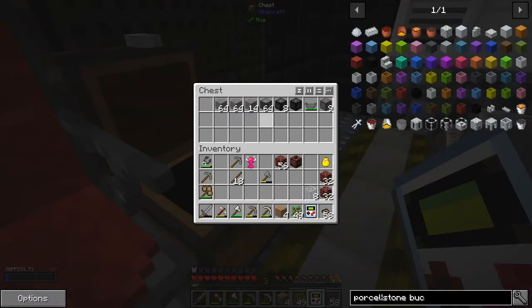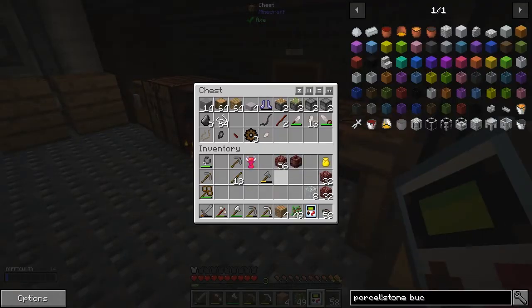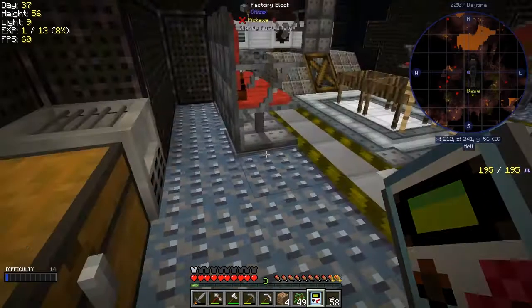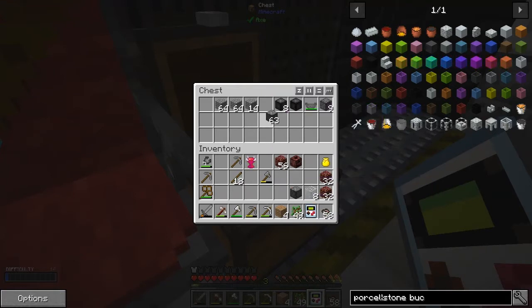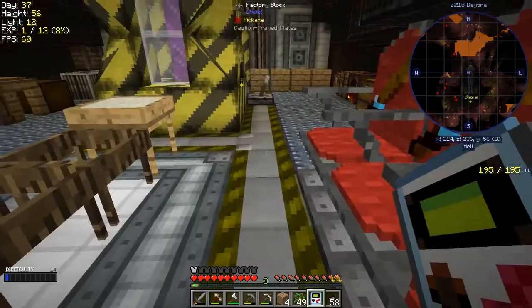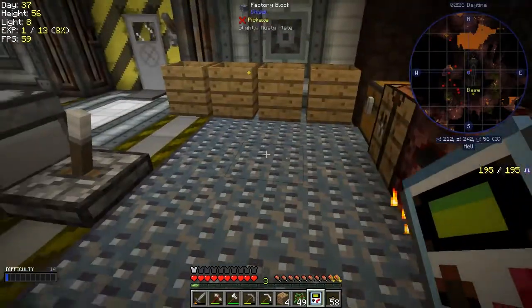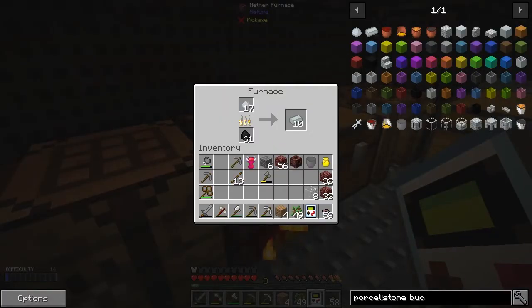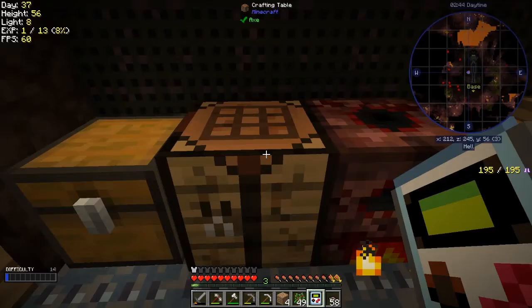I've probably used it all up. Let's take some compressed cobblestone - this is compressed gravel. Let's just uncompress this and see if we can make the stone bucket. Yeah, that works fine - nice and cheap recipe for a change! That's going to take quite a long time to cook these by the looks of it. Let's look at the book to see what's next.